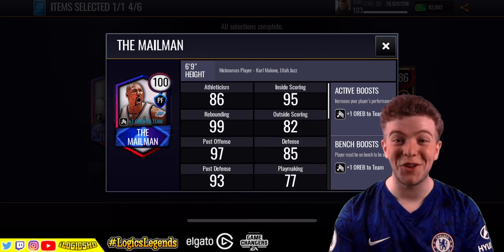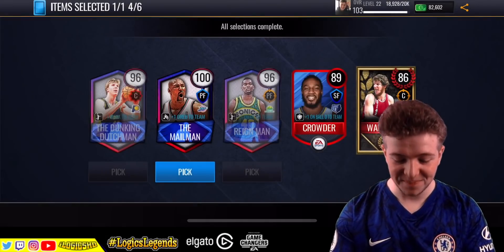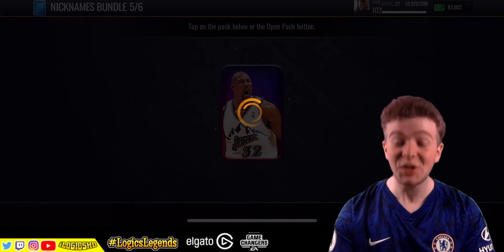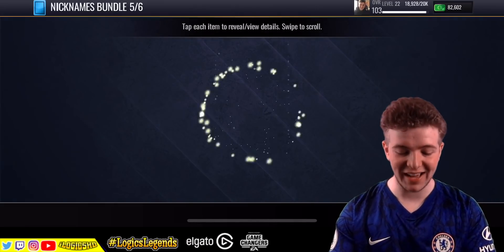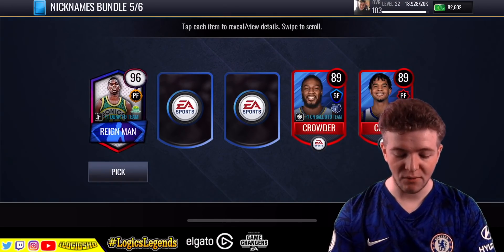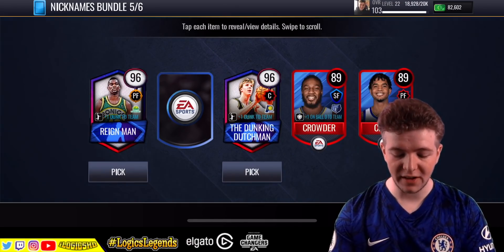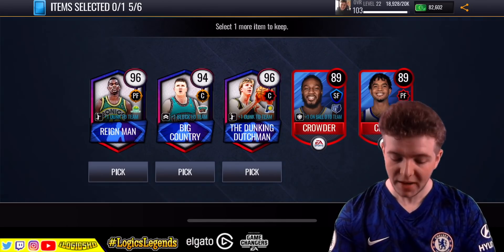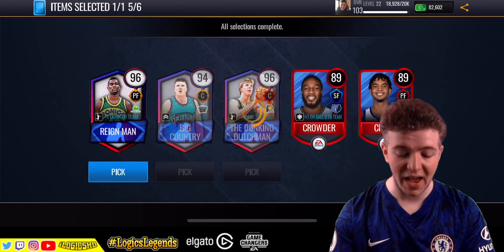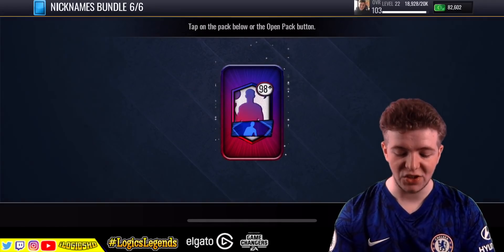Already, like, what is that about? We're going in again — the last one. No dupes, please. Rain Man — need him. Dunkin' Dutchman, got him. Big Country, got him. Rain Man 96 overall is the last one we get. And then we've got this 98 plus nicknames bundle pack — I don't know whether you can get the orange and 102 overall variants in it. Maybe.